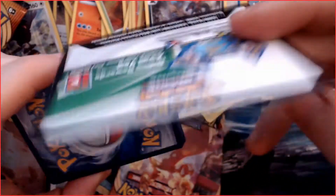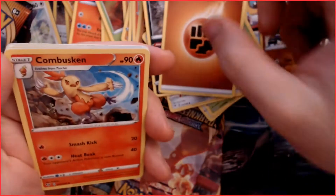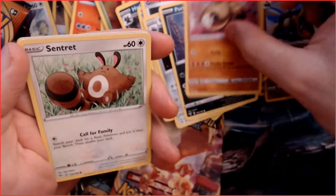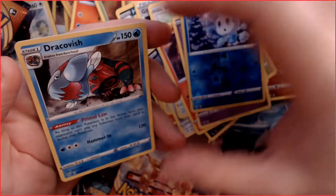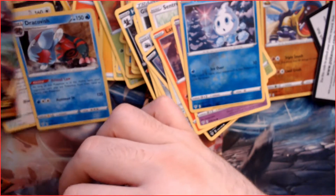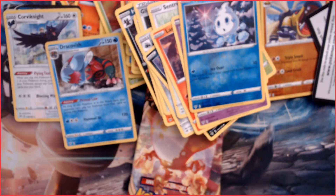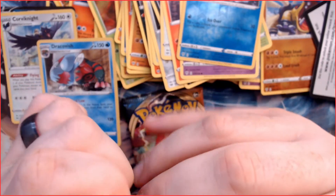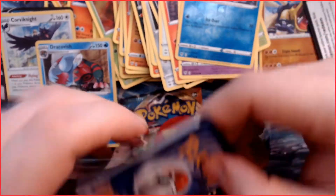Another good pack — pack eight: a Fighting Energy, a Combusken, a Glimwood Tangle, a Larvitar, a Purrloin, a Hippowdon, a Sentret, and a holo Dracovish — very nice! I do like the fossils. It would be nice if we could put the fossil Pokémon together correctly into their actual bodies. It's a bit primordial. I've said before that it was based on how the British used to look at fossils — they didn't know where they came from, so they just pushed them together and hoped for the best. It'd be nice to get full-form fossils at some point.